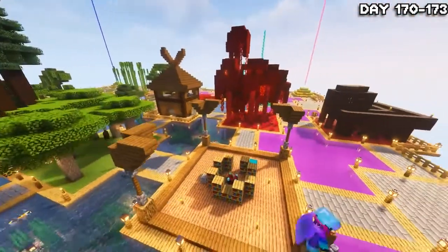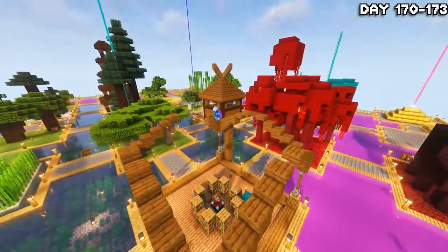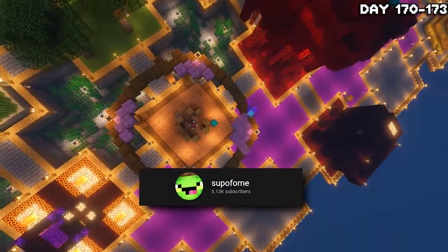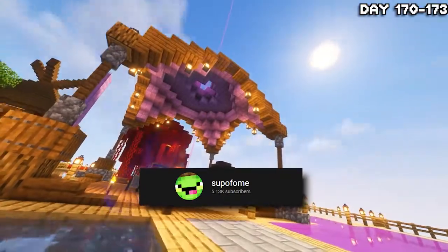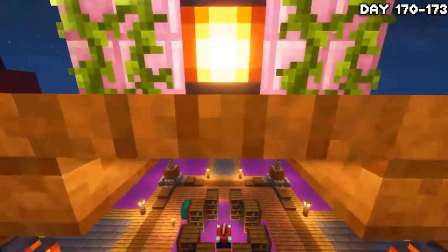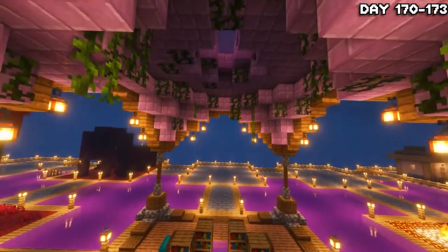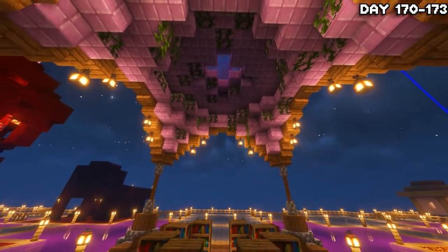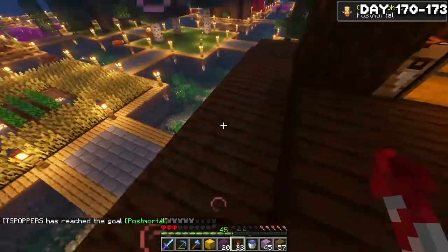Then I proceeded to spend two days upgrading my enchantment area because I really wasn't happy with it — it looked kind of crappy and I didn't put much effort into it last time. A huge shout out to Superfoam for the tutorial that I took inspiration from. I basically just did what he did, except maybe slightly bigger and less detailed. By the night of day 173, the new area was done — I really, really like this one. It looks so much better. Definitely worth the two days. Then I headed home, accidentally popped a totem, and went to bed.